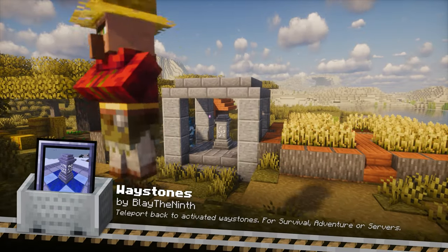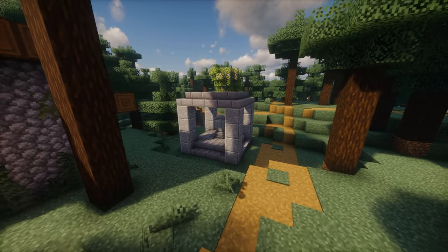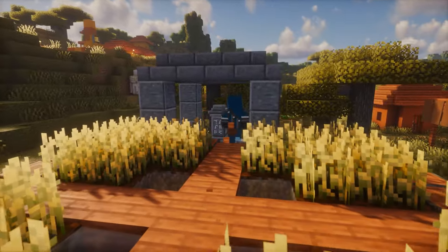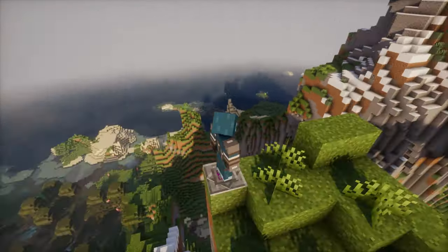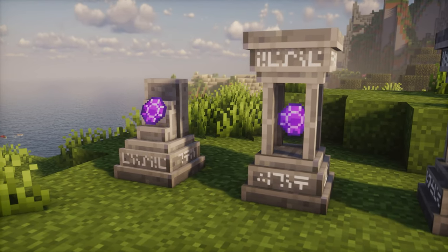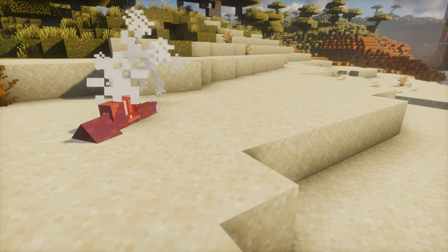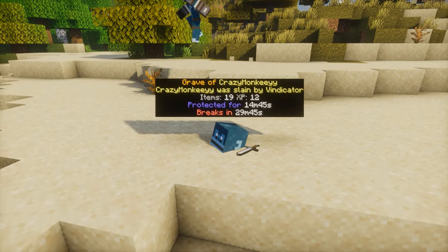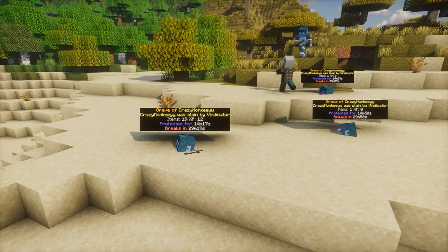Finally, we have Waystones. This mod adds craftable waystones that act as fast travel points within your world. Set up a network of waystones to quickly travel between key locations, making large worlds more accessible. This mod is perfect for survival mode, adventure maps or multiplayer servers as an alternative to warp and home commands. And that's it for today's mod showcase. I hope you found some new favorites to try out in your Minecraft 1.21 adventures. Don't forget to like, subscribe and hit the bell icon for more Minecraft content. See you next time.